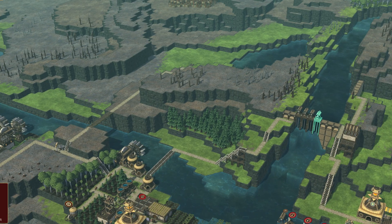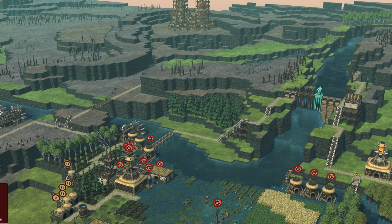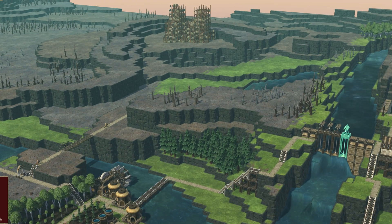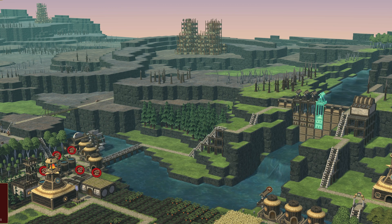The one thing beavers do best is build dams, and this is one of the key mechanics in this game. The construction of dams is critical to any civilization. Here we have a dam with a levee on it, and as we raise the levee up we can see we're stopping the flow of water down this primary path.